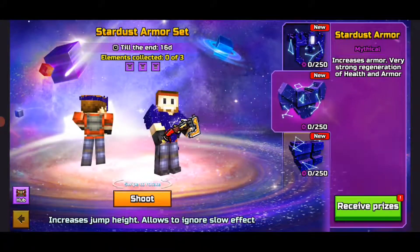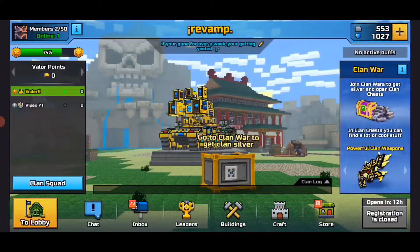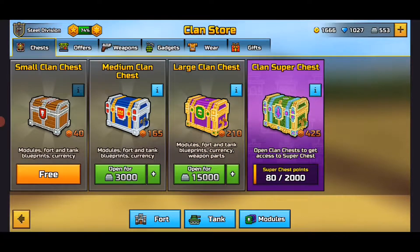Another thing you could do is actually get the lottery over here. You won't get much, but you can get some currency out of there. You guys can also go into the clan and grind that. You don't really need OP weapons for that other than just being active with clans. And then you guys can open these chests, which give you coins.